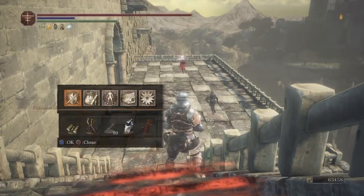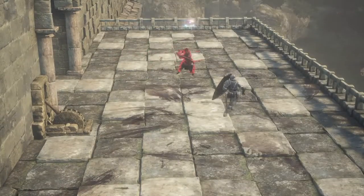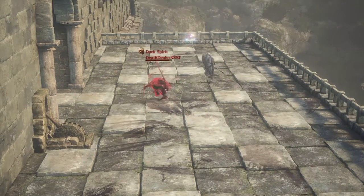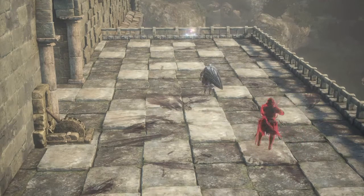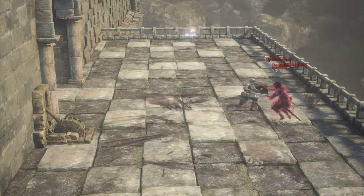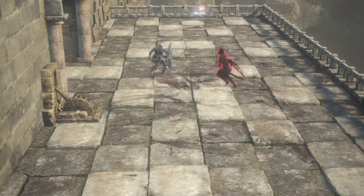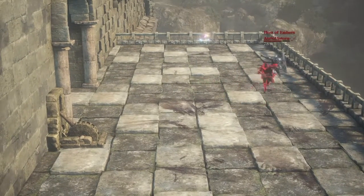Gabri versus Anri of Astora, round one. Two-hand straightsword, maybe made popular by painted phantoms actually. Oh, the charged R2 into the R1. I like that they both just traded heavily, so it's sort of back to even — like they just started it.